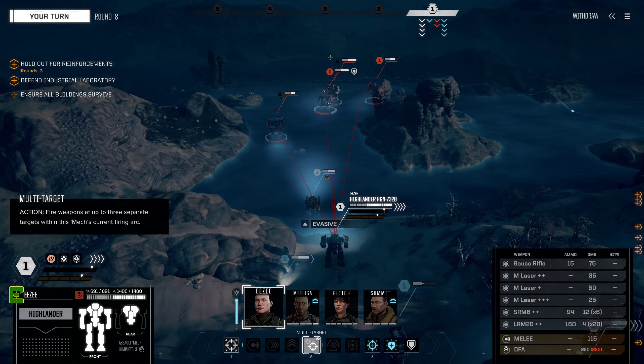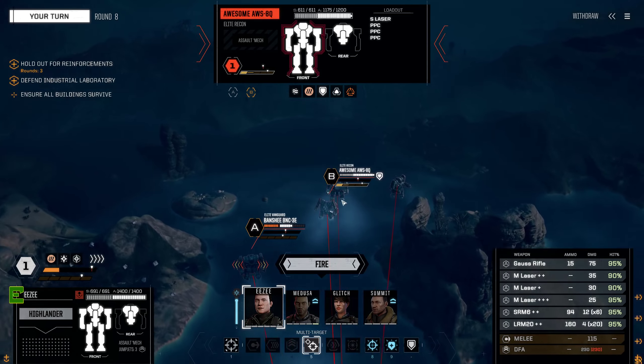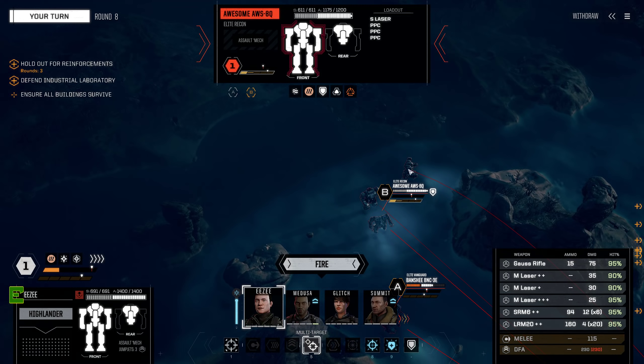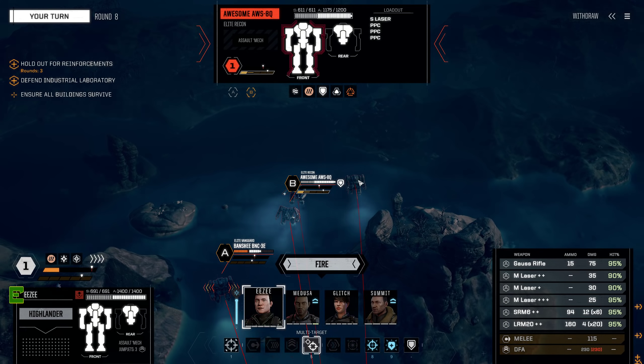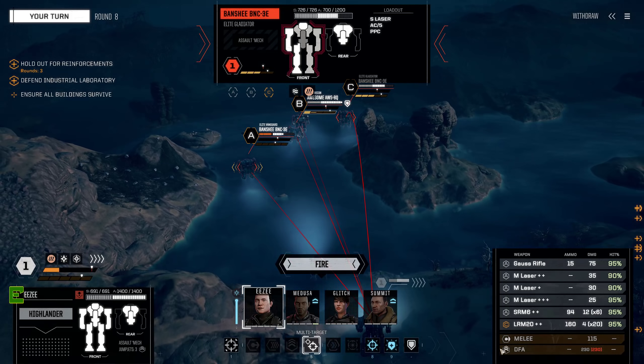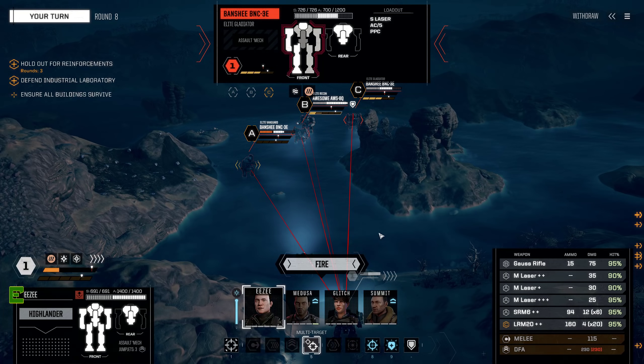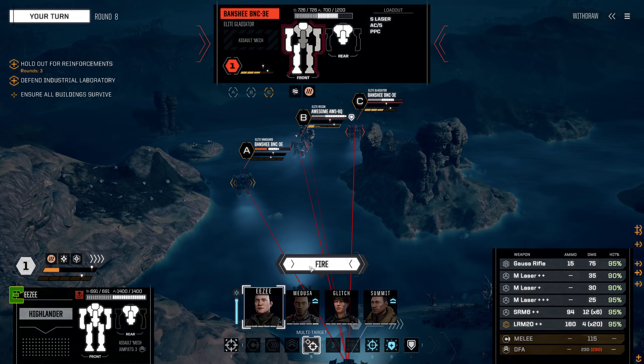Wow, you just keep on missing - apparently you can't hit for shit once you got knocked down. I'm good with that. Ouch. It's a good thing I'm packing plenty of armor. They don't like me at all - nope, they don't. We're still going to leave you there for a bit longer. You need to get into range - here we go, now we're talking. I can actually do the breaching shot on the Awesome as well.